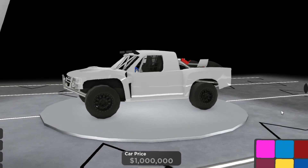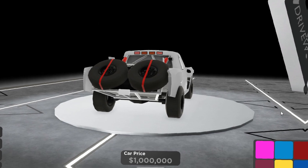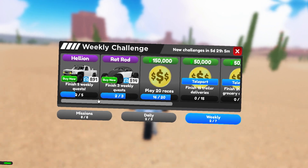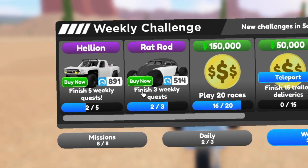This car is utterly insane — it matches with the Hooligan, which is one of the fastest cars. I sadly don't know the real-life name, but in-game it's called the Helion and you can get it with weekly credits. They also added new weekly cars: the Helion and the Red Rod. The Red Rod is already an old car and the Helion is a new one.